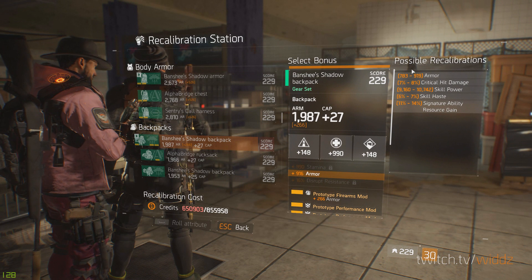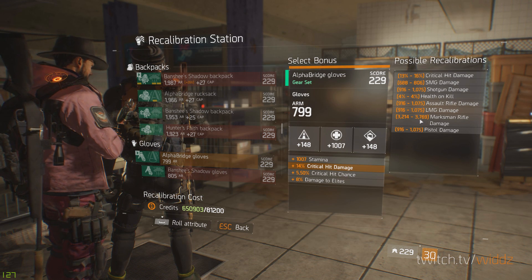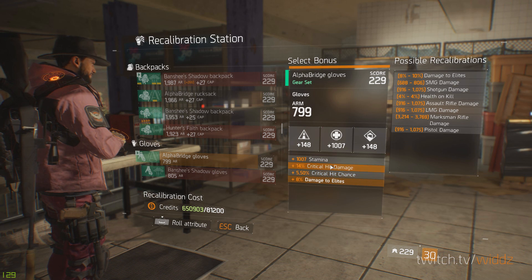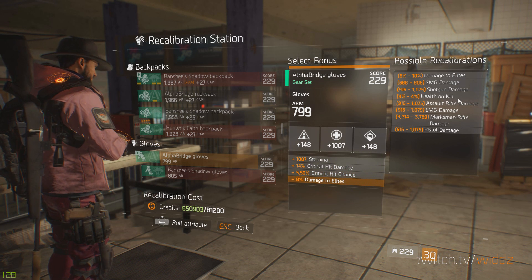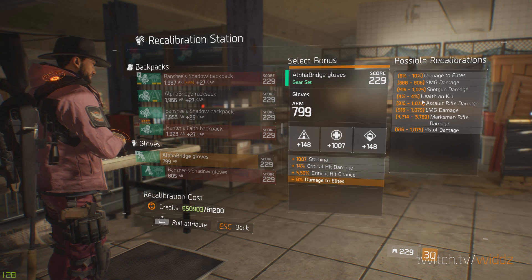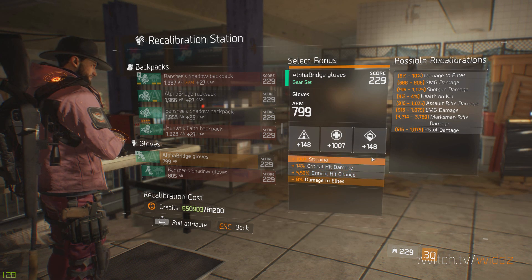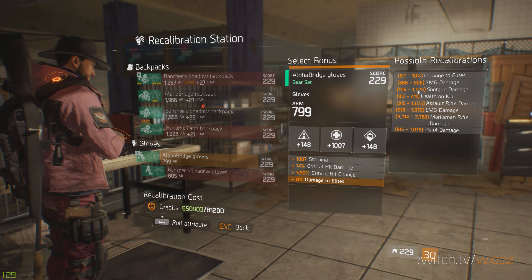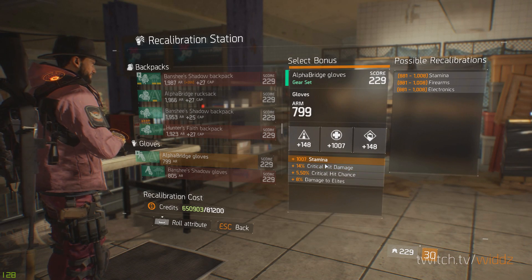On the backpack you don't really have any choices — you have to go armor as well. On the gloves what I think is most important is weapon damage. Go and get the weapon damage you need for a specific gun. You could go LMG damage and then have crit chance and crit damage if you want maximum damage. If you play PvE, damage to elite is great. Health on kill works here too, but you have to stack it because 4% is literally nothing. I would go for weapon damage. For example with a shotgun and marksman rifle build, you could go both shotgun and marksman rifle damage, or shotgun with crit chance and crit damage. As long as you get the weapon damage for your weapon type, you'll be fine.